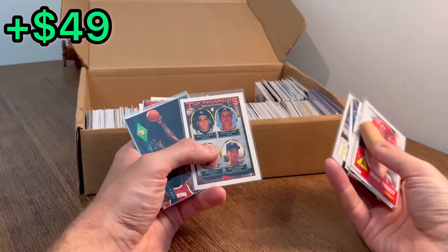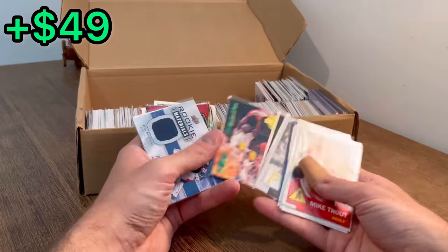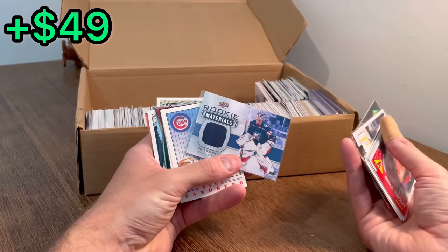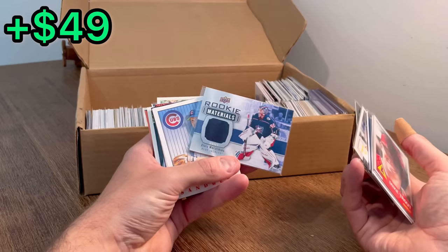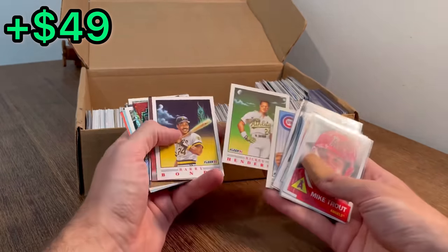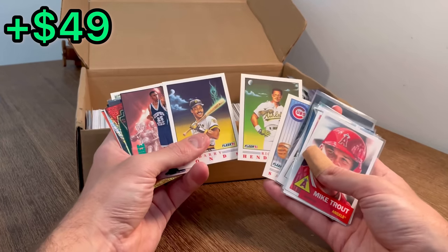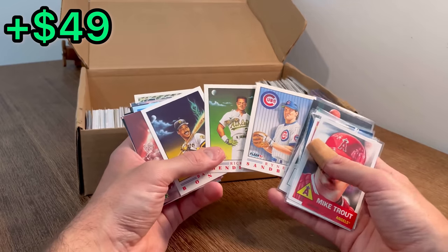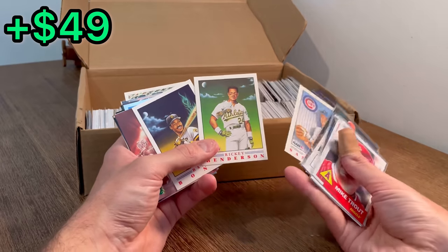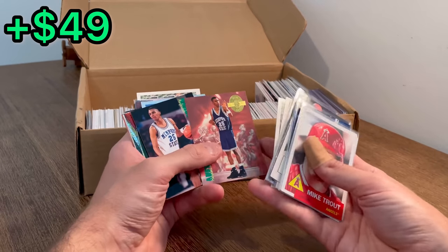Roberto Clemente. Chipper Jones — let's go. Shaq — nice, it's huge. Elvis. Lickens, rookie materials. Sandberg. Ricky Henderson. These are so cool — I love this '91 Fleer design. Up until this point, these may be the best design cards in my opinion. They just look really cool and way different than what else was in the market at the time.